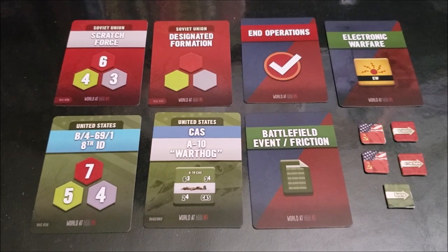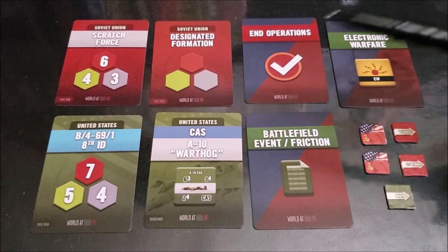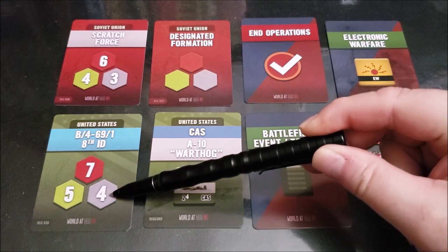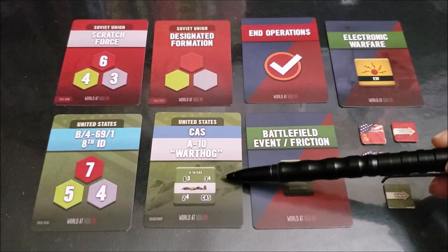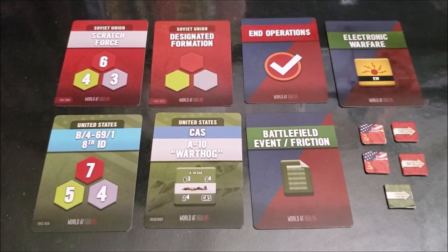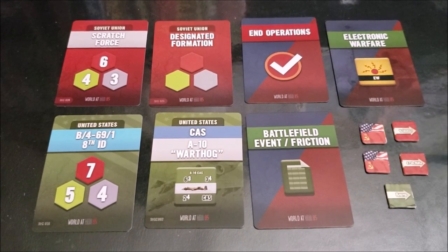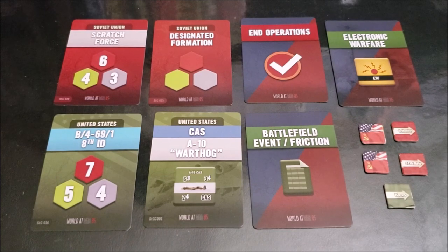What I probably think is the coolest change from the first to the new edition is the addition of formation cards and a formation deck instead of the old chip pull system. Formation cards now include morale level, command range at full strength, command range at half strength, scratch force cards, designated formation cards, formation cards for air strikes. End operations has been changed from end of turn — since there is now another phase after the operations phase. Battlefield event friction cards, electronic warfare cards — all in all, just a super change over the tiny formation markers we pulled in the first edition.